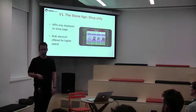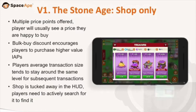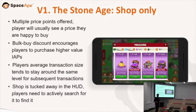An example I'd say is Pokemon Go — this is basically how they make their money. They've got a shop, you go in and you can buy stuff. Why is a shop good? There are multiple price points offered, so however much you want to spend, you're catered for. If you only want to spend $5 or $100, we'll have something for you here.